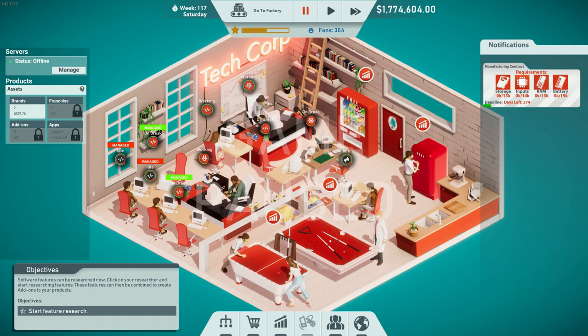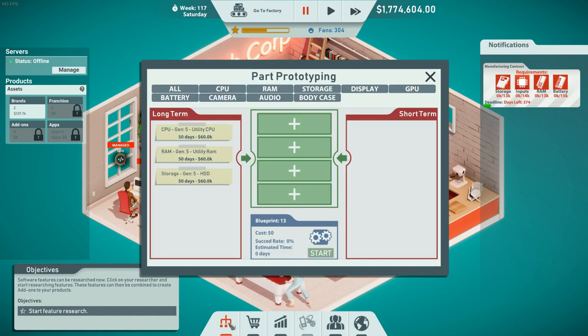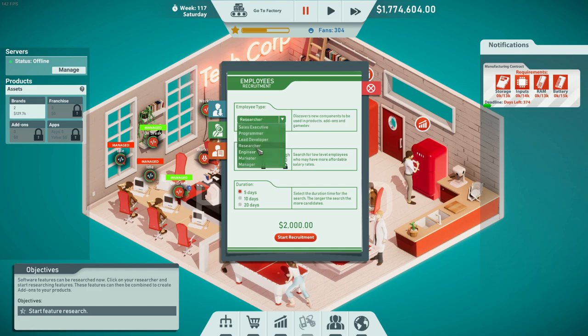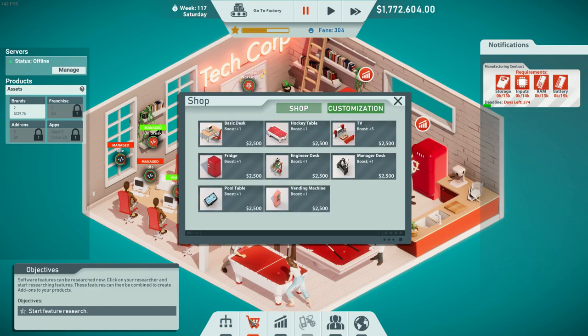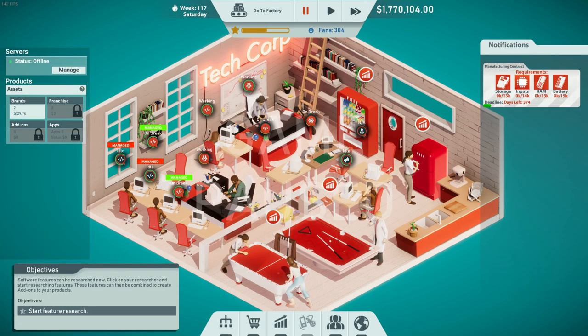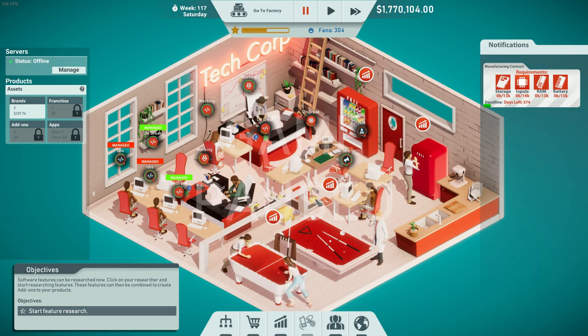I'm going to do what the game advised and get a researcher to do features research. Since I already have one researcher doing utility tech Generation 5, I need another researcher for the extra research. I'll find a new researcher and buy a new desk. There is also a piece of equipment here that's copied over from the factory — that's a known bug in version 1.4. It doesn't affect gameplay, it's just a visual issue.